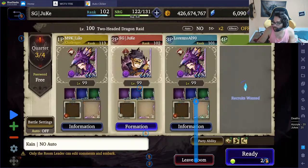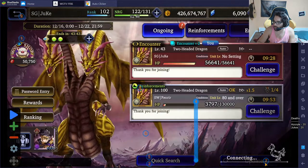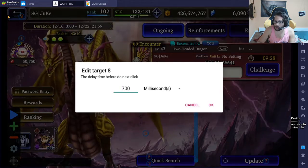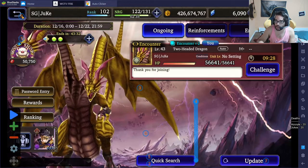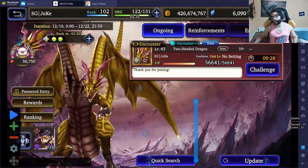The seventh target will be hitting the ready button after it finds a match to start the actual match, and that will be 200 milliseconds. The eighth target will be touching the return button at 700 milliseconds — that triggers after the match ends so you can escape and return to the main screen.